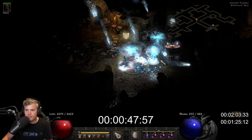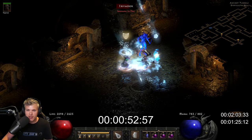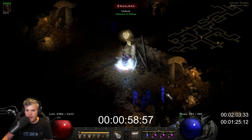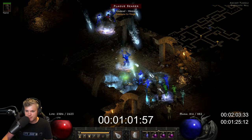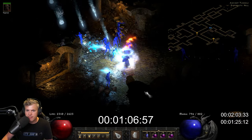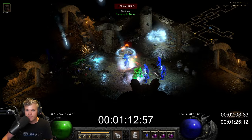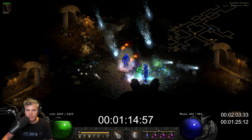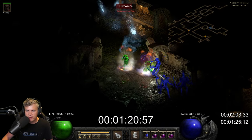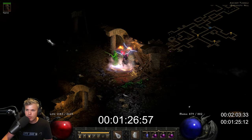You guys have seen thousands of Blizzard Sorceresses, between playing yourself or watching streamers — it is the way it is. The Ancient Tunnels is the level 85 area to farm on a Sorceress, although the Stony Tombs and Tristram kind of changed that in patch 2.5. You can see everything's shattering.